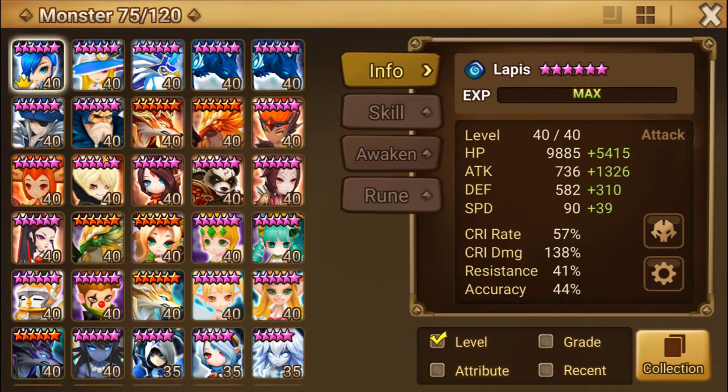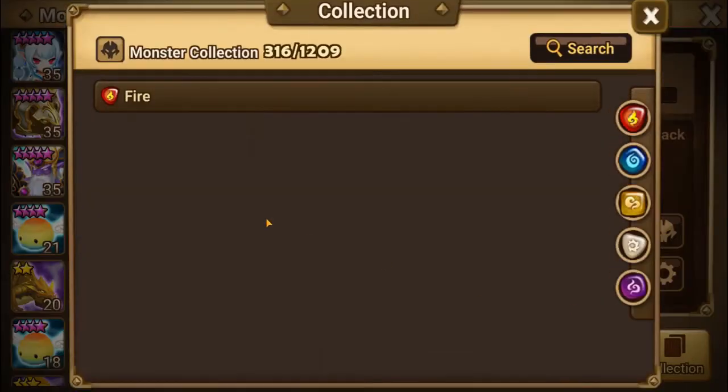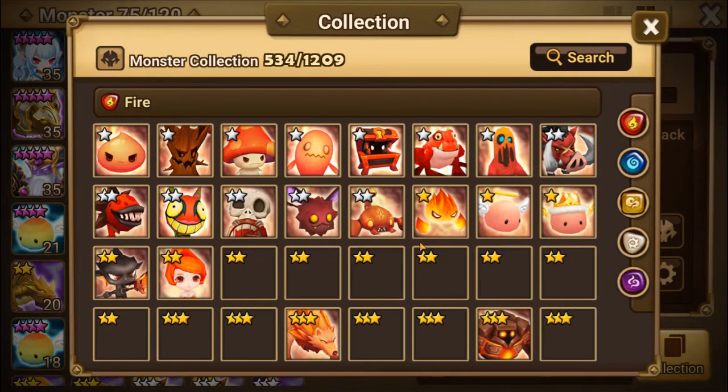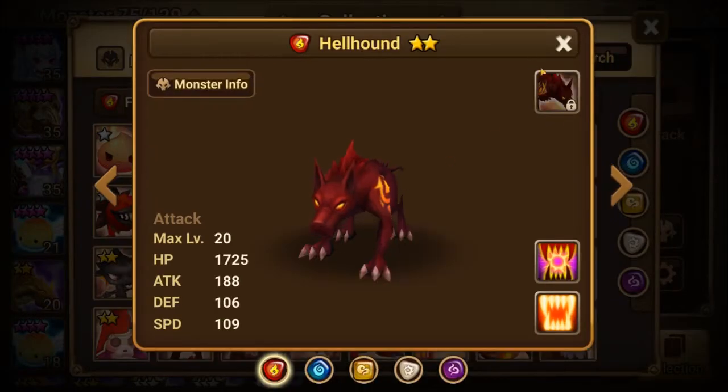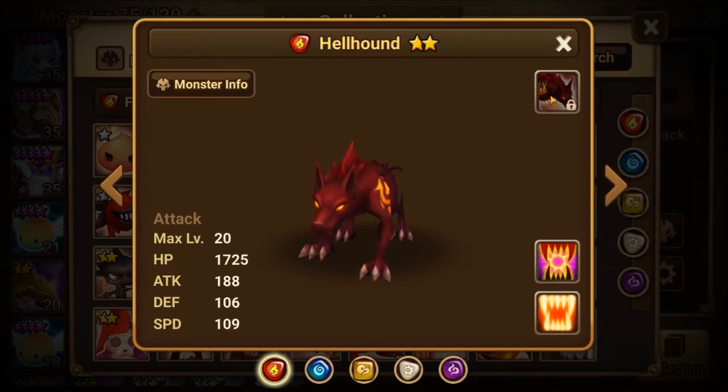A few monsters that you may be able to get a hold of in the early game: one that you start off with is going to be Seek. He is one of your beginning monsters they give you. They give you him, they're going to give you the water fairy, and they're going to give you the wind vagabond as your starting three team — one of each element. He is going to be one you're going to want on a fatal set.